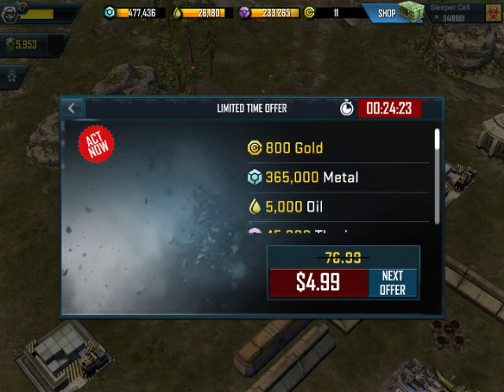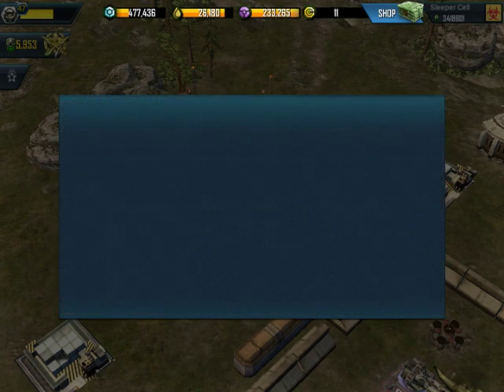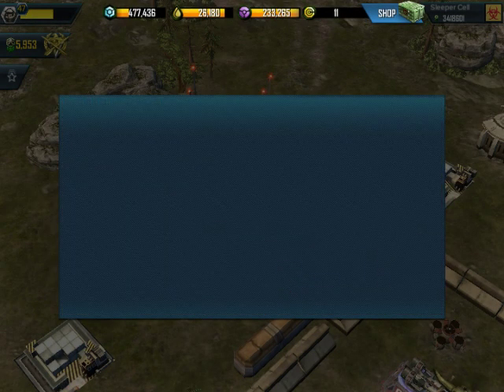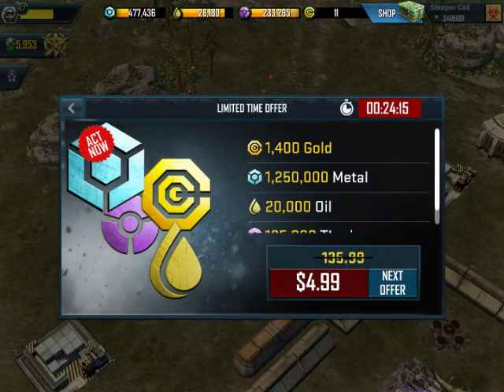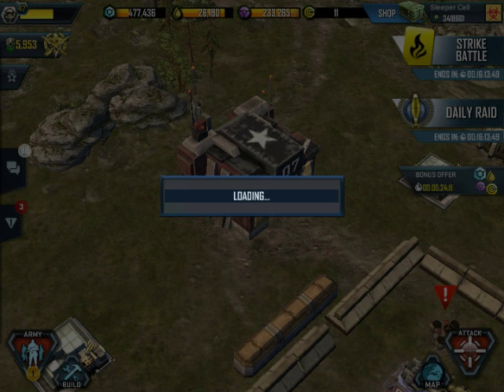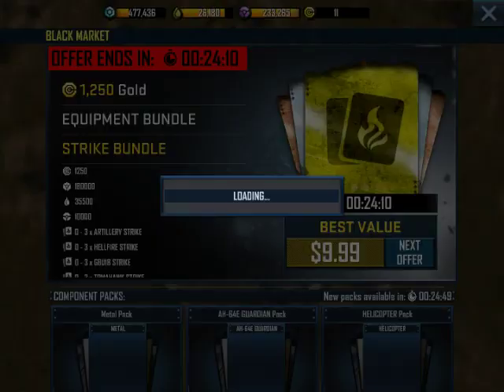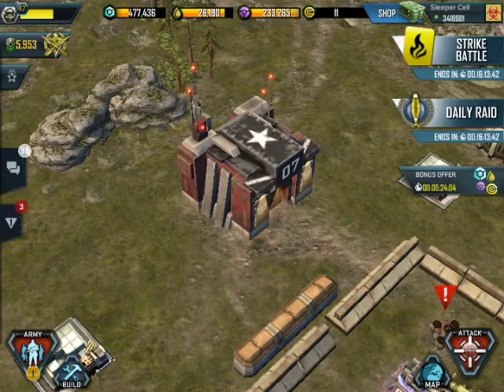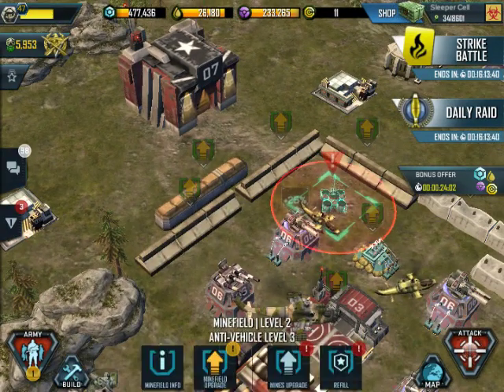I've never noticed this before — I've never actually clicked 'next offer.' You can just cycle through? There are a few different options here. That's actually pretty cool, but it kind of takes the thrill out of the time limit. Like, what happens when the time limit's done? Anyway, let's get to the main subject, which is going to be the Striker Review.